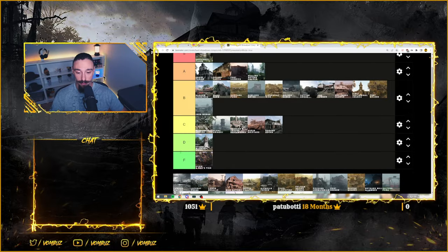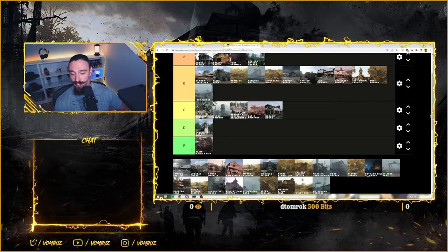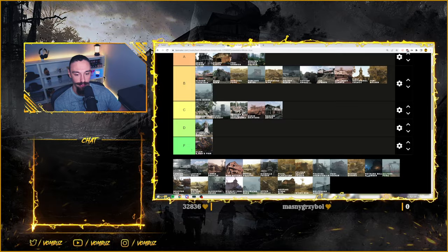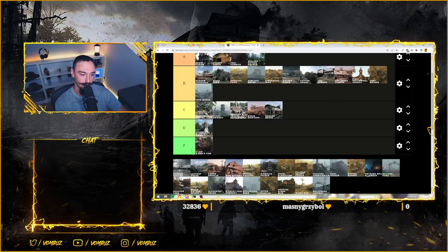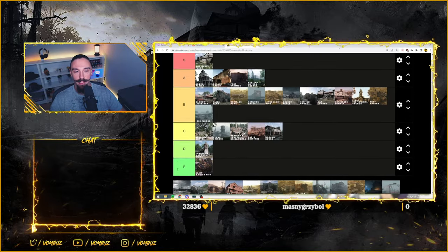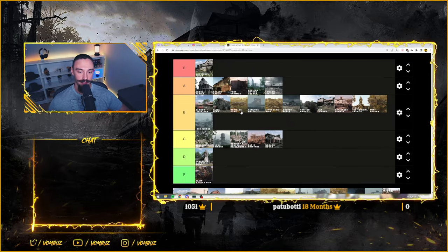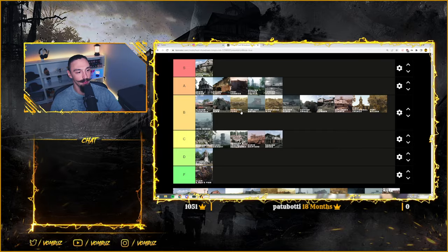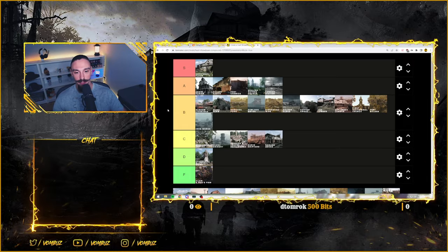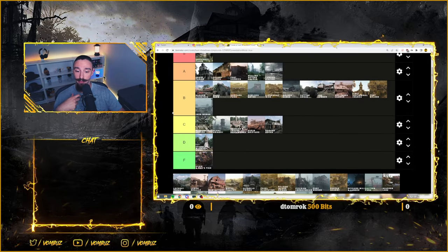Lawson Station - it's a double-floor, double-rift compound as well. Very dynamic fights. You have access to the roof, so I instantly place it up high. Fights are dynamic - people fighting from Golden, sieging both buildings back and forth, people on the construction site, coming from the walls or the gates. Very fun and dynamic fights. I'll put Lawson even up in A tier, just because it's a big compound with many different outcomes and rarely one-sided. Even if they camp in that station building you can fight them off from the roof.